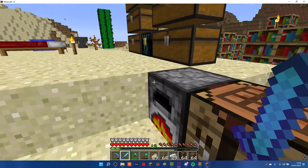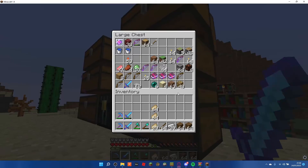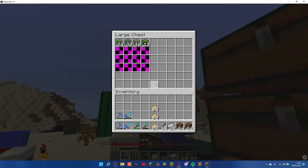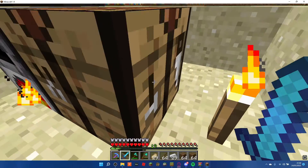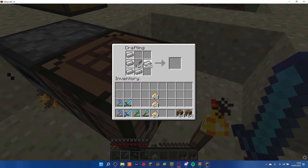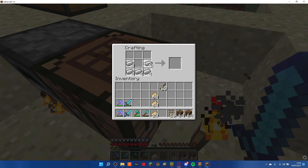Let's just smelt this iron. I should have some more somewhere — apparently I don't. How do you make rails? Is it like that? Yes, it is. I only need a few, and the rest is going to be used on minecarts.